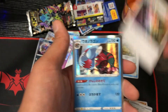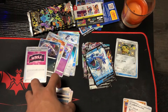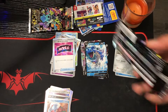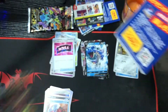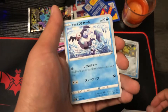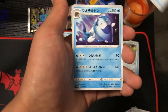After we finish our journey through Shiny Star V, we'll most likely jump into the Tag Team GX boxes, just because right now they're still only around seventy dollars, and with them probably not coming to the English set anytime soon, they'll probably be pretty valuable in the long run. We did get a Lapras V on that last pack.